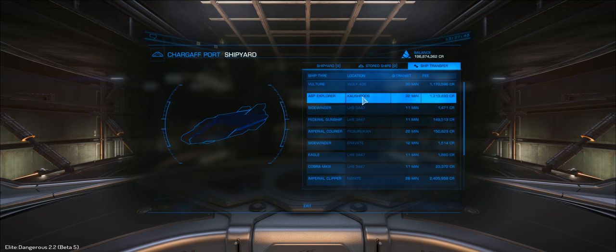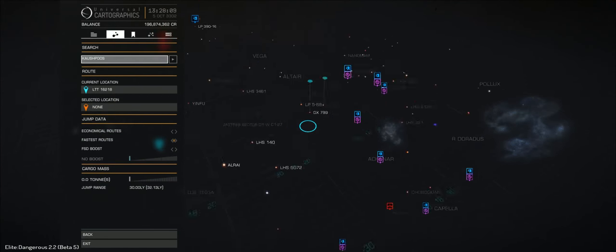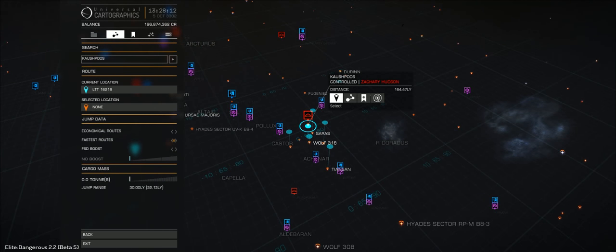To try that out and give it a go, I'm going to need to move some of my ships over to my current location. With the ship transfer price, I still feel it's a little bit excessive — 1.3 million to move an ASP 164 light years, and around 6 million or so to move a Type 9 to the current location.